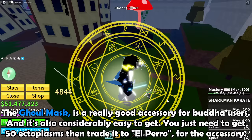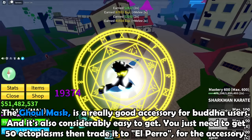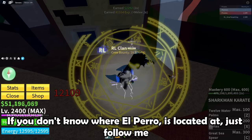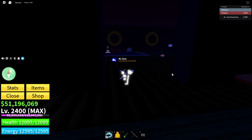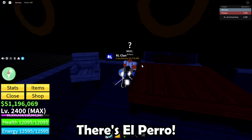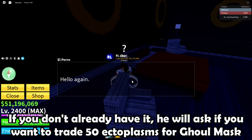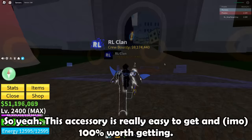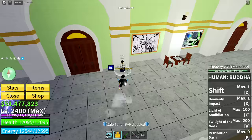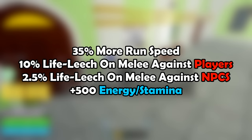The ghoul mask is a really good accessory for Buddha users, and it's also considerably easy to get. You just need to get 50 ectoplasms, then trade them to El Perro for the accessory. This accessory is really easy to get and 100% worth it. Here are the buffs: 35% more run speed, 10% life leech on melee against players, 2.5% life leech on melee against NPCs, and plus 500 energy/stamina.